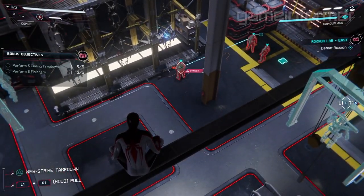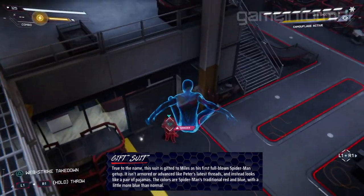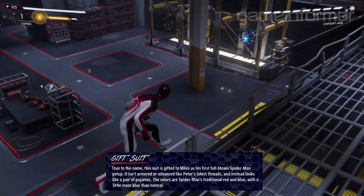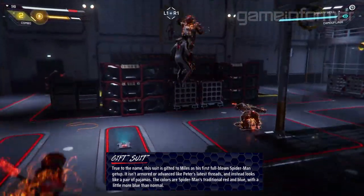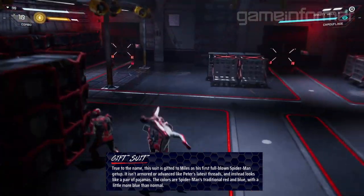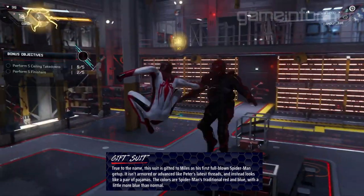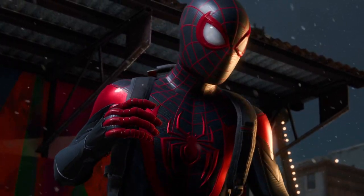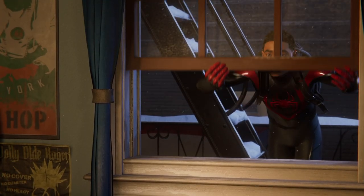Let's go over this next suit, which we don't have an image for yet. It is called the gift suit. Some light spoilers here: in the game, Peter Parker gives Miles Morales a suit before he leaves for the duration of the main game. This suit is gifted to Miles as his first full-blown Spider-Man getup. It isn't armored or advanced like Peter's latest threads and instead looks like a pair of pajamas. The colors are Spider-Man's traditional red and blue, with a little more blue than normal. I am down with that — I love a blue suit. We will see it very soon once we get our hands on the game, as Miles gets this suit early on.